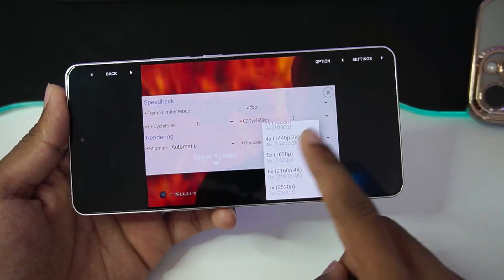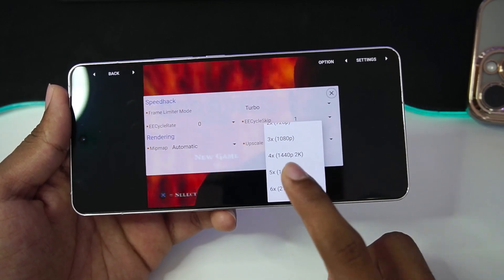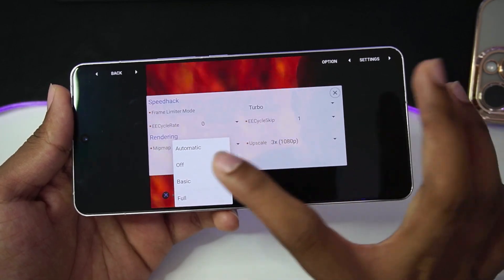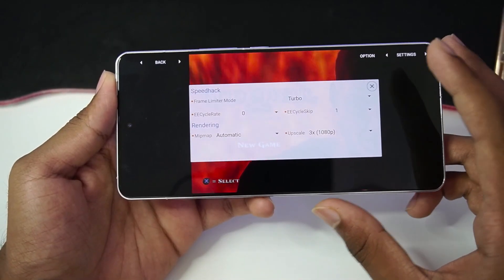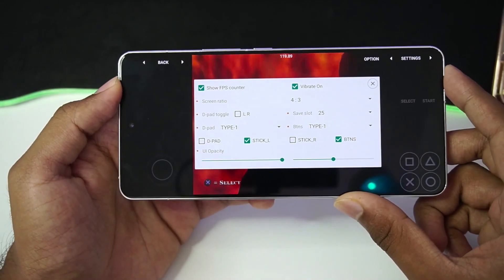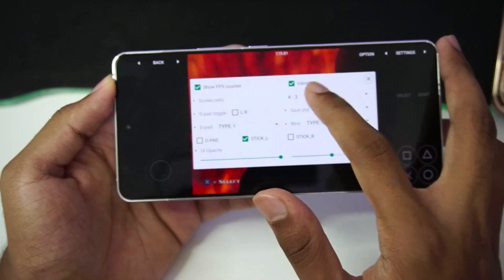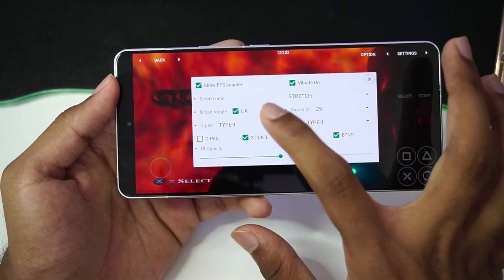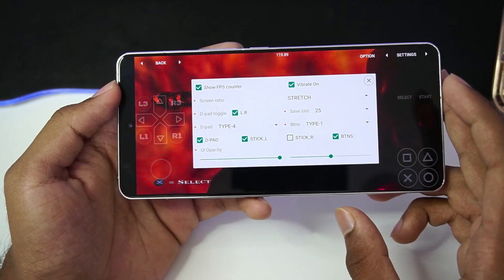You can also upscale the graphics inside MyPS2 emulator — we can go all the way up to 2880p resolution, which is more than 4K. For today's video let's go with 3x PS2 resolution, and for mipmap let's set it to automatic. An underclocking feature has also been provided as this is a fork version of AetherSX2. In settings, make sure to enable the FPS counter — I don't think that was present previously. Screen ratio set to stretch.